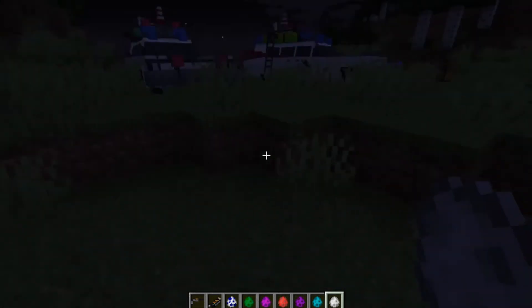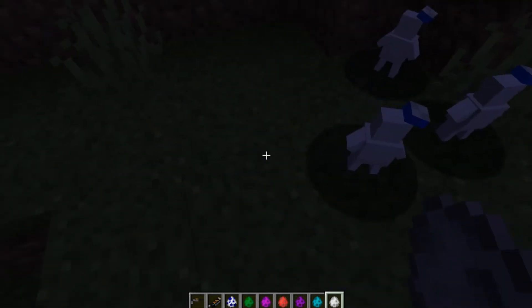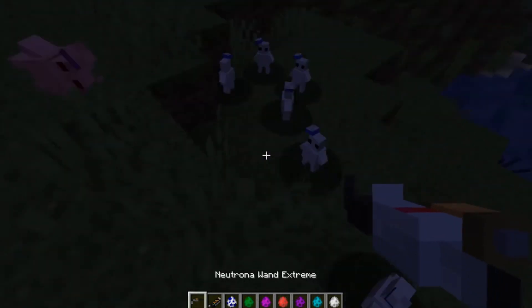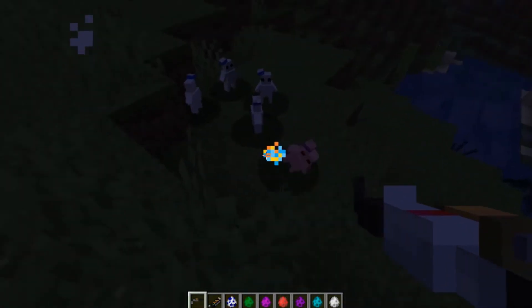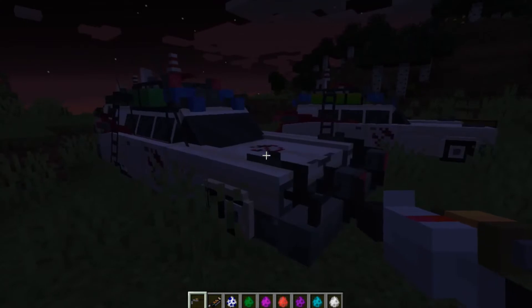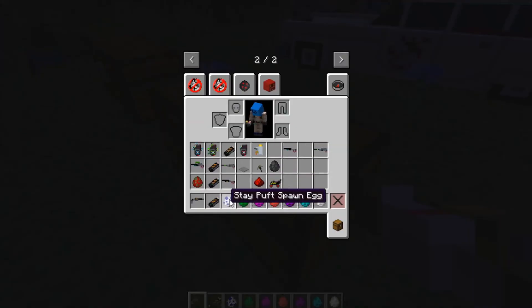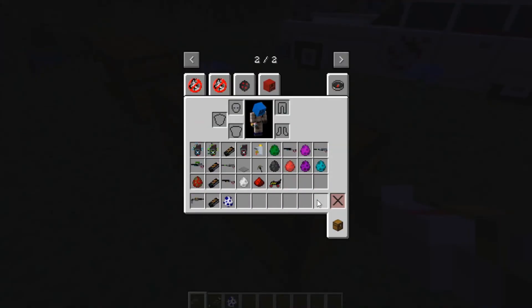The next thing is the Mini Puff — these are really hard to kill because you can just shoot them with your Neutrona wand. I also forgot to mention one ghost...